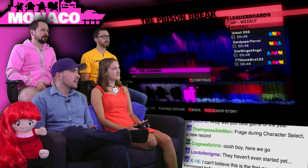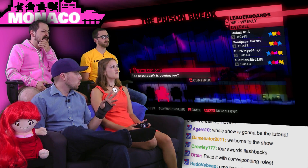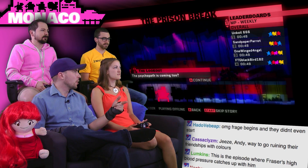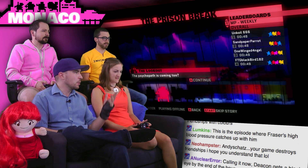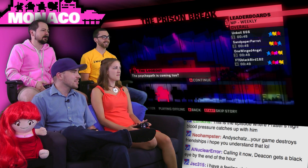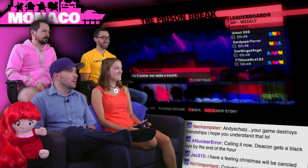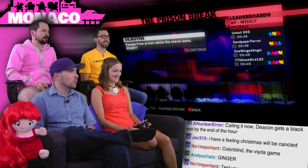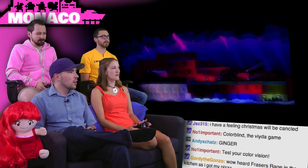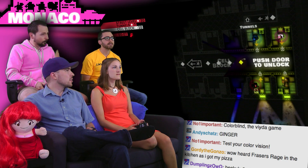'Relax, Chief — I can get us out of here.' The psychopath is coming too. There are two girls: one is red, and the redhead is actually orange in the game. The red character is the lookout, not the redhead. So Becky, you're wearing orange but you're the lookout — that's probably what confused you. We're escaping from prison while the storm lasts. This is a top-down view and we're all sharing the same screen.